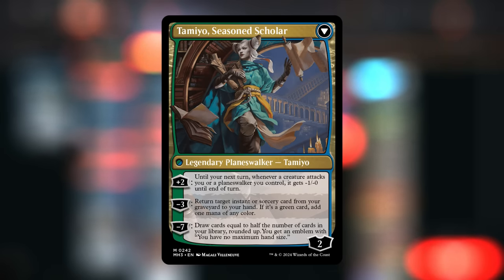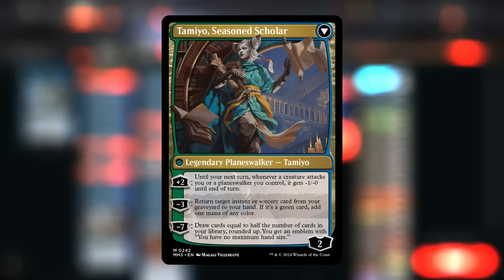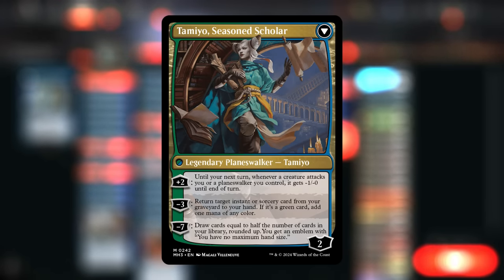The goal of the deck is to ultimate Tamiyo, and it doesn't take too many turns to get there. We can already ultimate around turn four or five with a good draw, since we have plenty of cheap card draw effects to transform Tamiyo into the Planeswalker. With a proliferate effect, getting Tamiyo one extra loyalty can speed up the ultimate by a turn — we can plus two twice, then proliferate, and immediately minus seven.